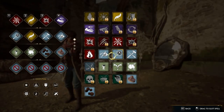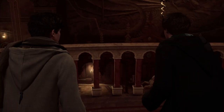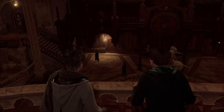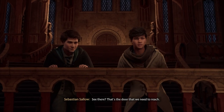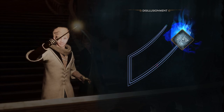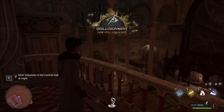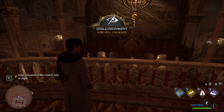Pretty early in the game you will be able to get your hands on a spell called Disillusionment. Disillusionment can be unlocked via Sebastian Sallow, the companion of House Slytherin, who basically at a certain point asks you to join him on an adventure to explore forbidden areas in the castle, and Disillusionment is basically one of the spells which will be rewarded to you.